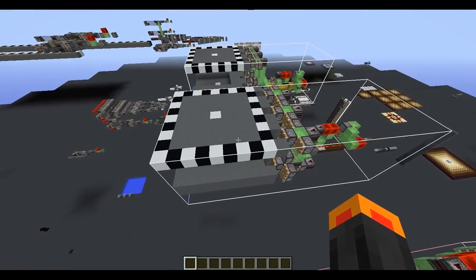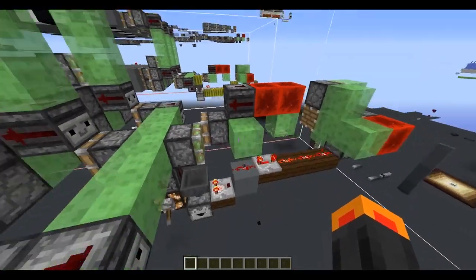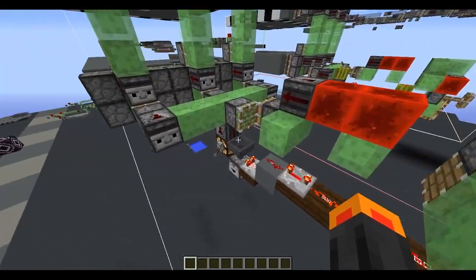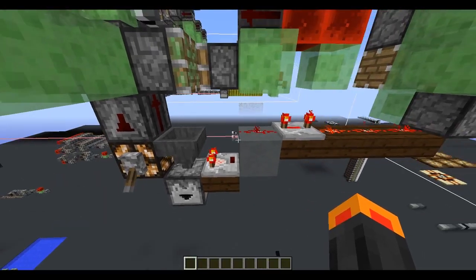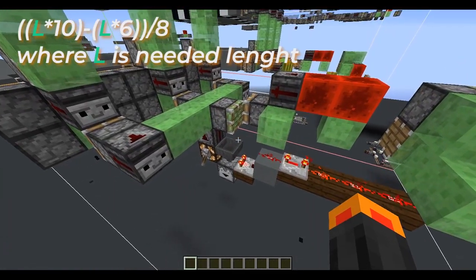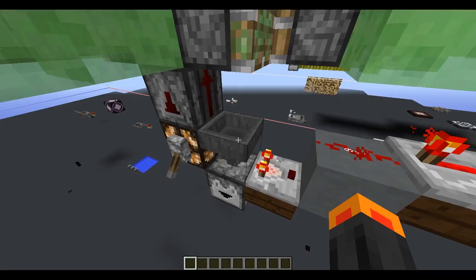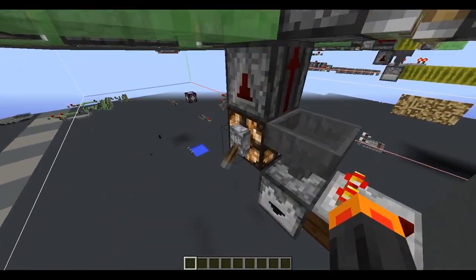The first flying machine is 2 blocks per second — 10 game ticks per cycle — and the second one is 3.3 blocks per second — 6 game ticks per cycle. We launch the first flying machine, and to stop it we wait until all items leave the hopper, then launch the second one. I'll show on screen the formula to calculate how many items you need. For decimal places you just use a repeater, because items take 8 game ticks to fall. That's it — let's look at it working.